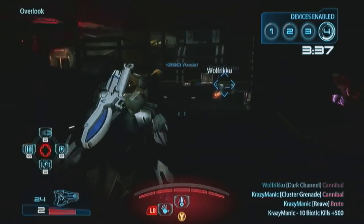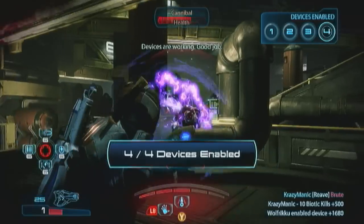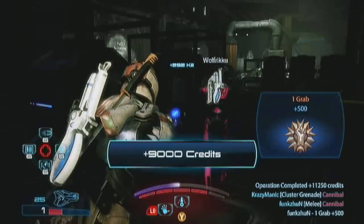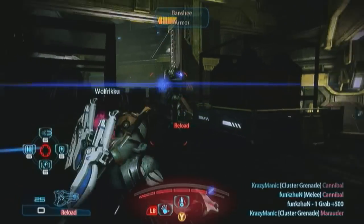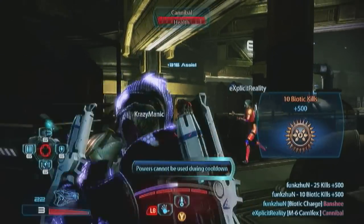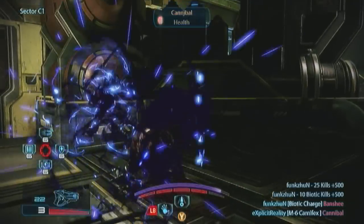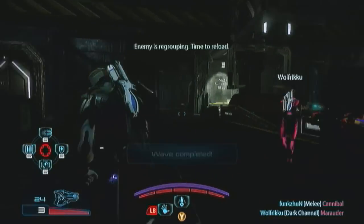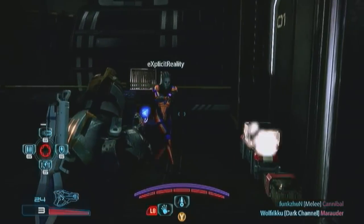It's like Nova in that you're firing off your barrier, but confusingly it's not like Nova because it's not actually a biotic attack - it's only a combat attack. It will not detonate biotics. It'll detonate tech and you can get tech explosions, but you will not detonate any biotic explosions with it, which is kind of maddening. Before I unlocked the character, from what I was seeing I thought the power was going to be like a long range Nova. But it's not, unfortunately.